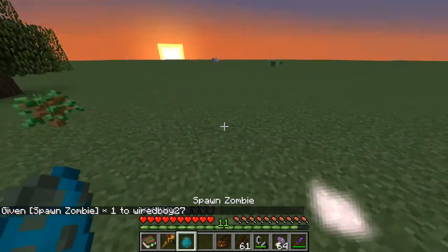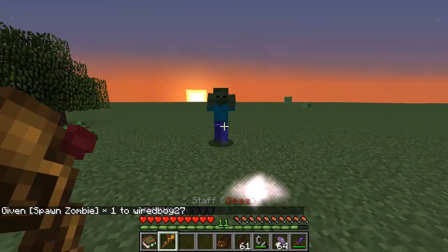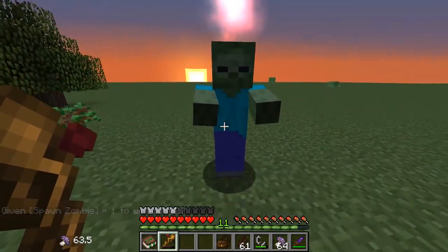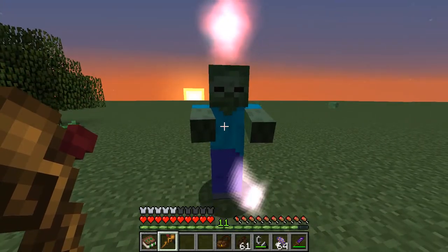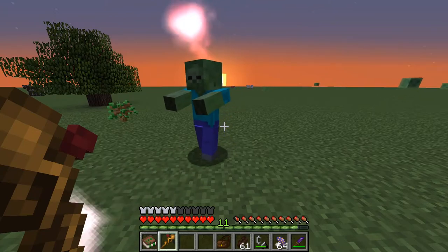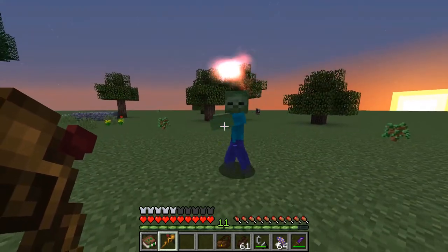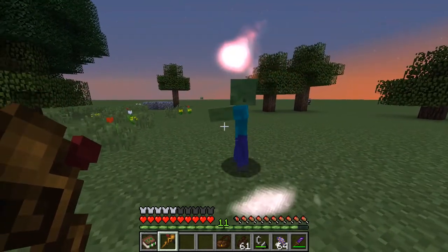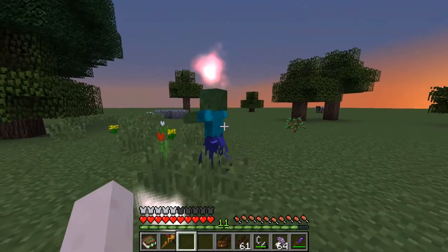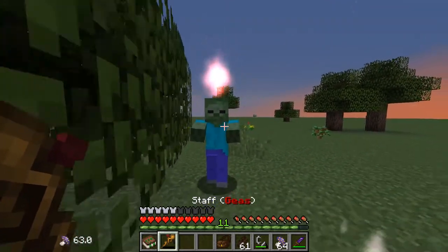Now we're going to take a look at geese. We've got a zombie here - you can see he's about to attack. And suddenly he gets frozen in place. This lasts for around 20 seconds. He's still moving around but doesn't have awareness yet - the awareness will come in a moment. It is about 20 seconds, which is quite a long time. But we can freeze him back in place.